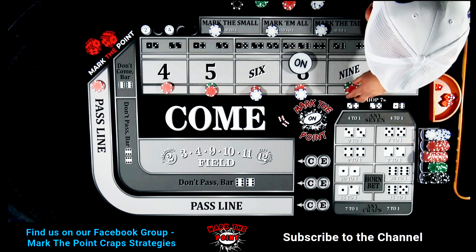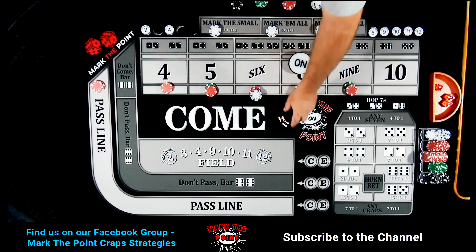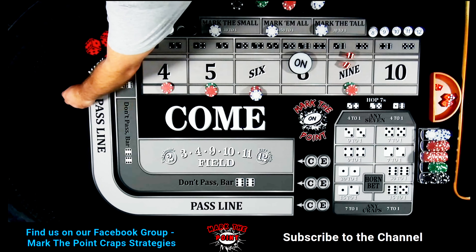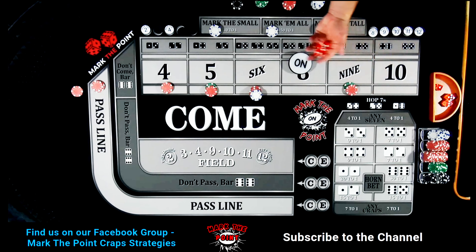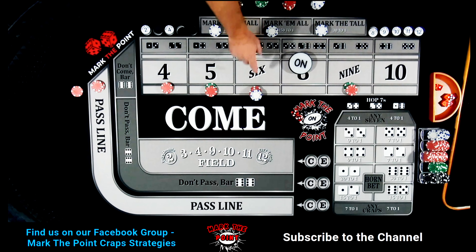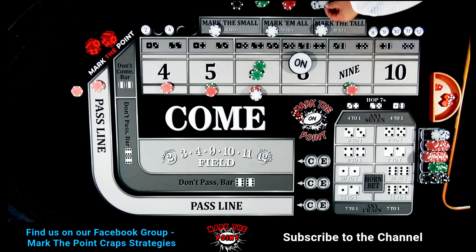Now we flip these things upside down and we're ready to hit the two and four. I forgot to put my odds down on the eight — putting $30 there now, taking back the adjustment. All right, we're ready to roll. Hard six — dice degen hard six! That's a $42 bet paying $49. Taking that $50 back to the rack — let's live another day.